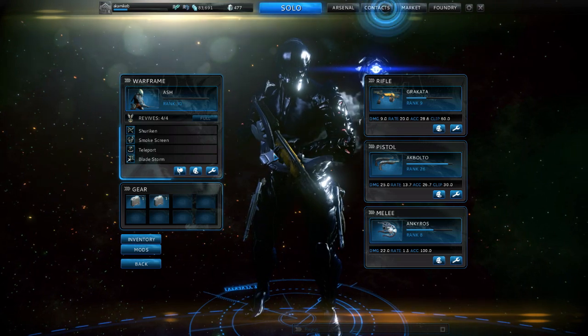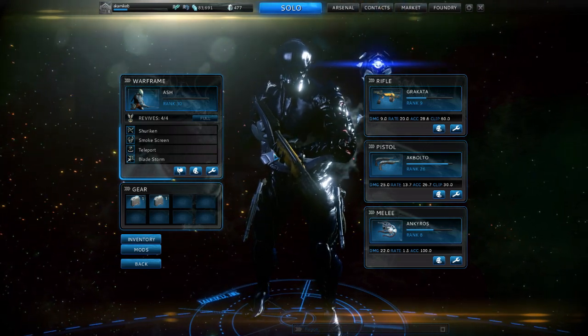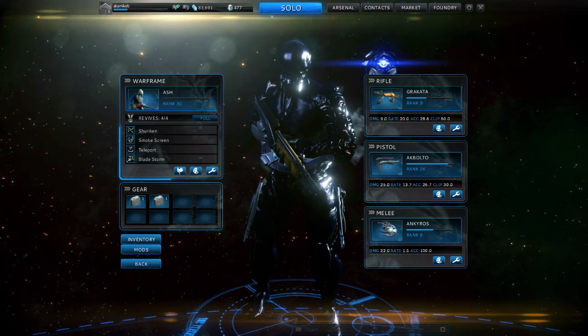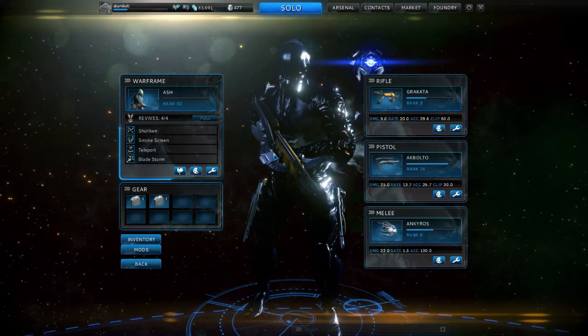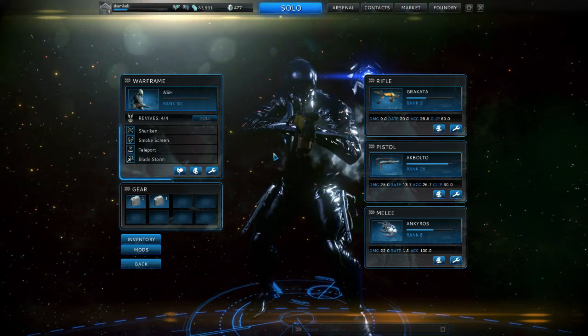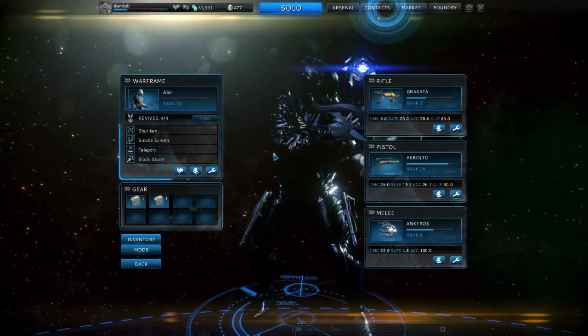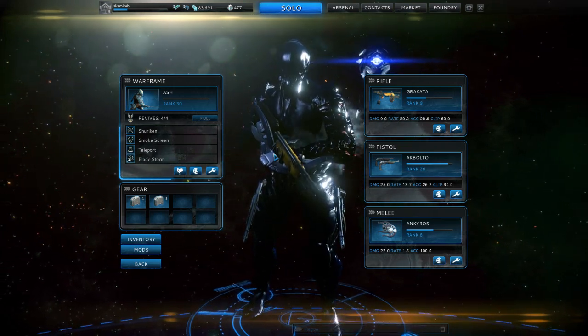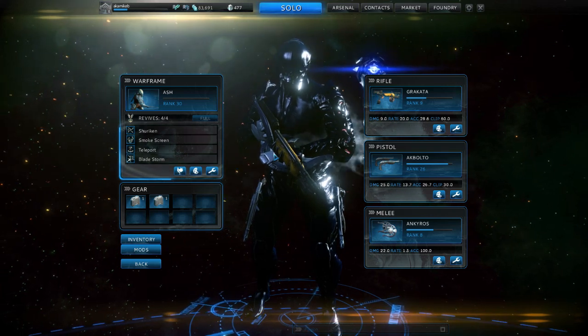We didn't see any Corpus that time — we got lucky. But when Corpus shows up, that's when you want to really push yourself to get to the end as quickly as possible, because they will go through and lock doors. When they lock doors it adds to your time, and that sucks. If you get lucky enough to never see a Corpus, or never have the mission switch halfway through to exterminate — which I've had happen — then you can just basically collect. And that's it. Easy.